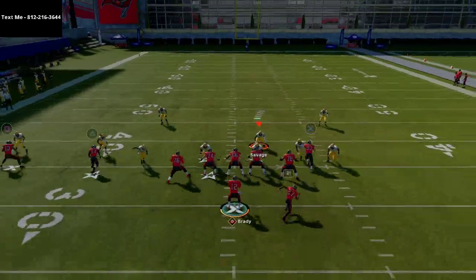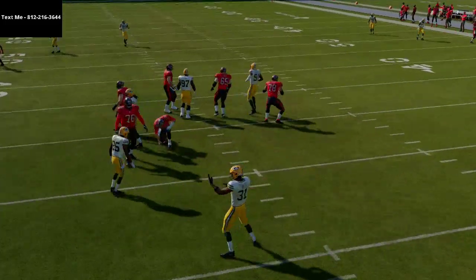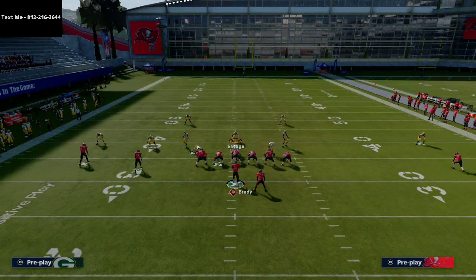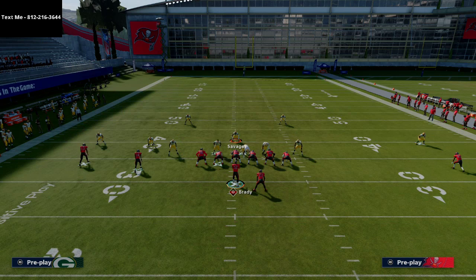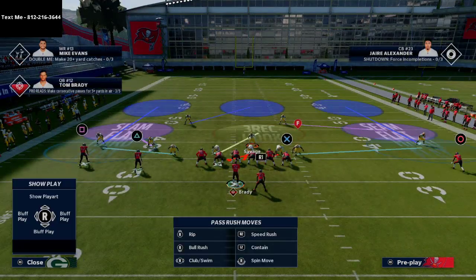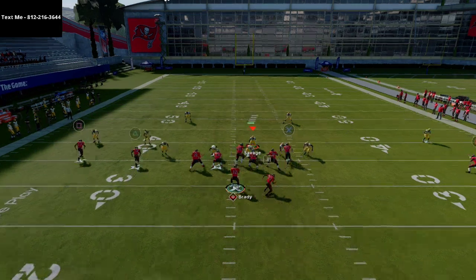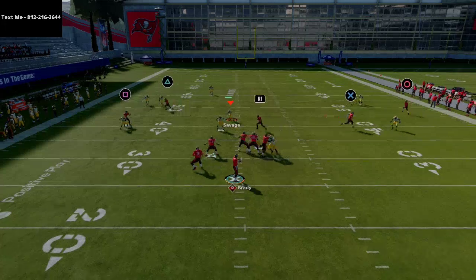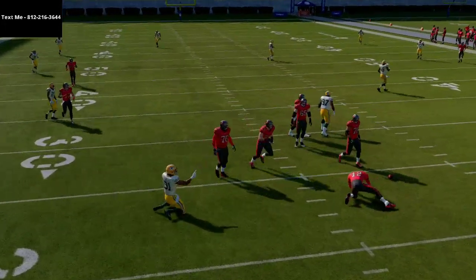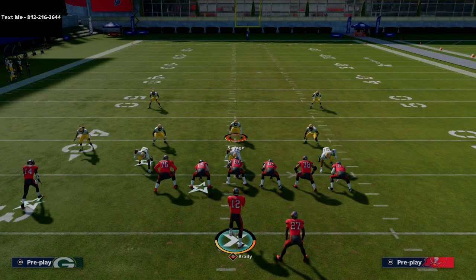You can actually set up a max coverage defense with very little adjustments. We're going to shift our defensive line over to show the same look, but then drop both of these guys into the hard flats. Now we're essentially playing Cover 3, very quickly getting into one of the best coverages in Madden — with hard flats on both sides and 20-to-25 yard curl-flat zones on both sides to take away crossing routes.